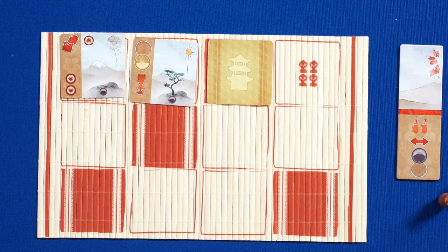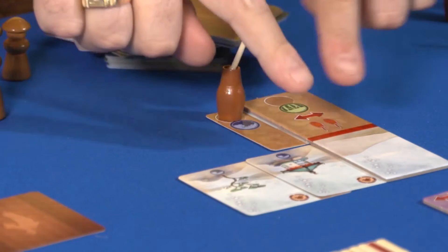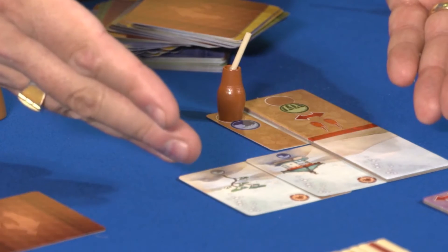The scoring is based on harmony points that we see on the cards, and also by building the longest season. For example, right now I have three winters, which is worth three points at the end of the game. We also score one victory point for each piece of our painting. The game ends when one player has 11 pieces in their painting or we have exhausted the deck of cards.